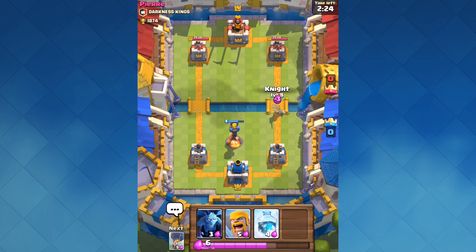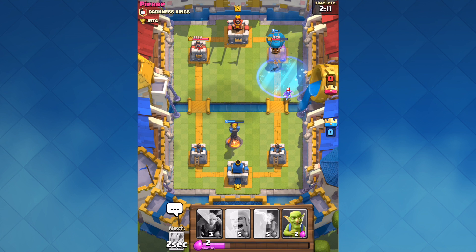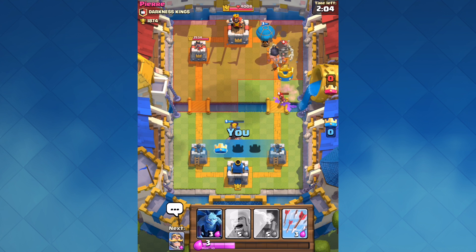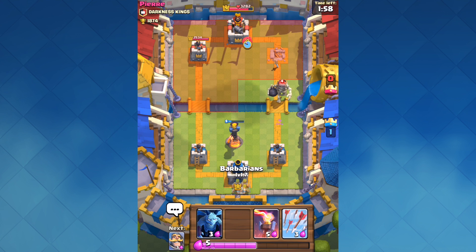I'm going to use my knight and follow up with my balloon in just a second. Then as soon as they get a little bit closer, I'm going to freeze whatever he drops, and that's going to give me a ton of damage on this tower. So as he drops that wizard, I'm going to drop the freeze in a perfect spot to freeze both the wizard and the tower. Now I can drop my goblins to help out on that wizard, and I'm actually going to take out that first tower for free. So even though this guy has a significant level advantage, we've already taken the first tower of the game and we're off to a pretty good start.